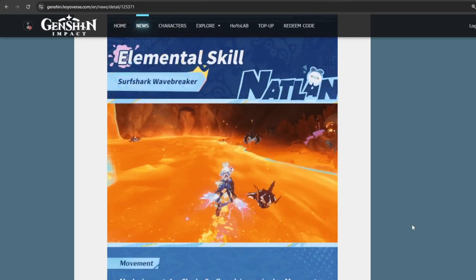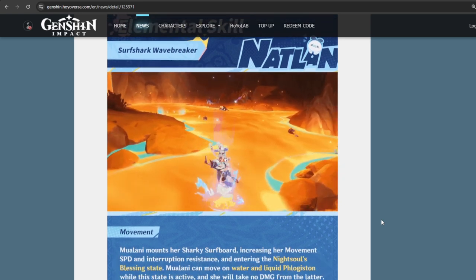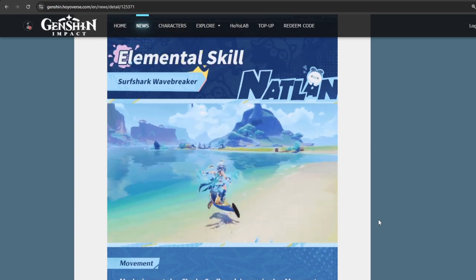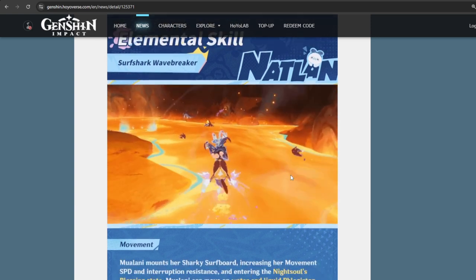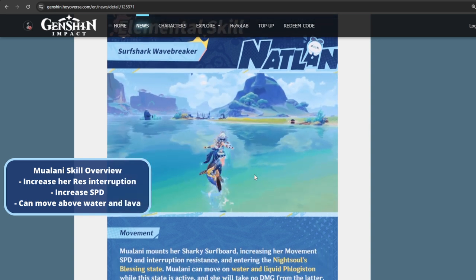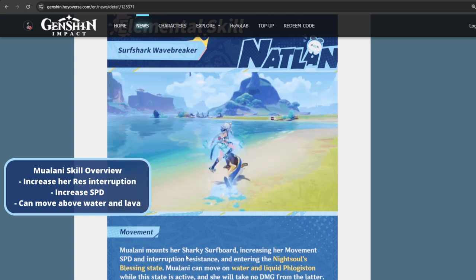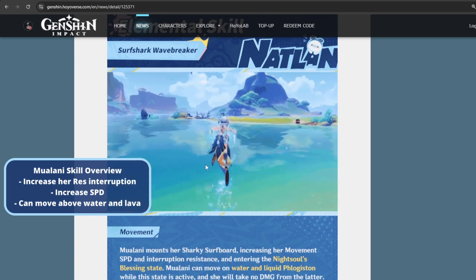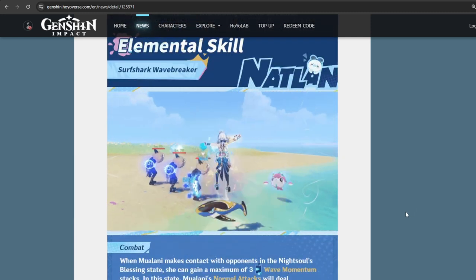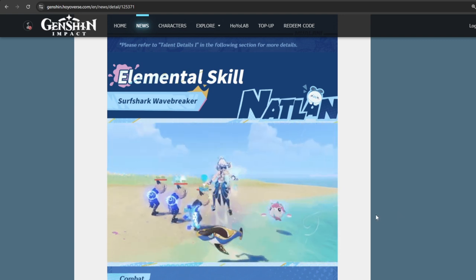For the elemental skill — since they've already revealed all character kits, I'll give a simplified version, because explaining everything one by one makes some people more confused. Starting with the elemental skill in terms of Triforcel: you can see she can surf around on water, including lava, which is crazy. It also increases her speed and interruption resistance, which is good. Her main gimmick is the elemental skill surf shark wave breaker — when you press the elemental skill, she gets on a surfboard.